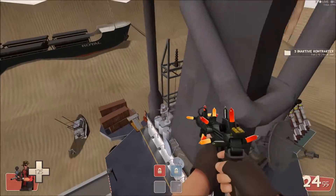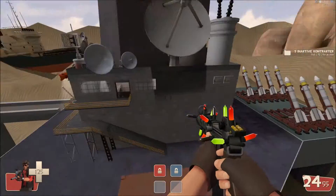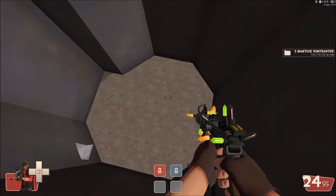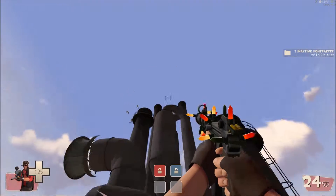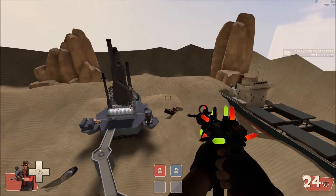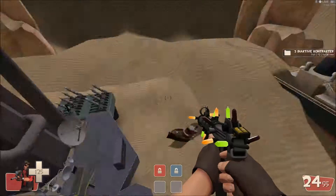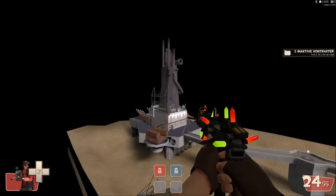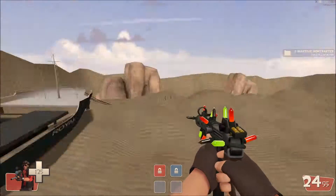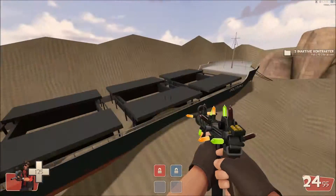I'll quickly go into noclip and take a look around. Let's see if there's anything inside — there's nothing at all. So obviously we can now see where the skybox is, where the whole map is, and in general where the skybox lines are. Let's head up to the skybox and see how it looks — pretty much a few rock formations and this container ship.